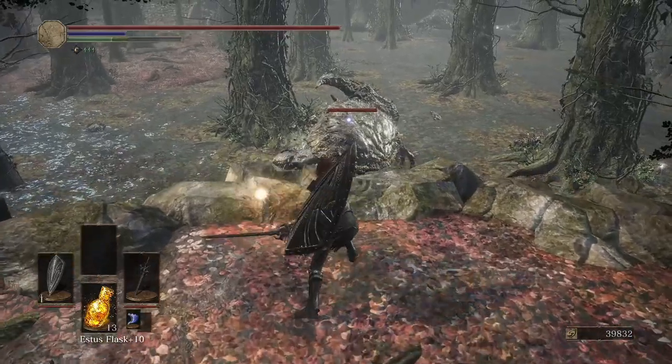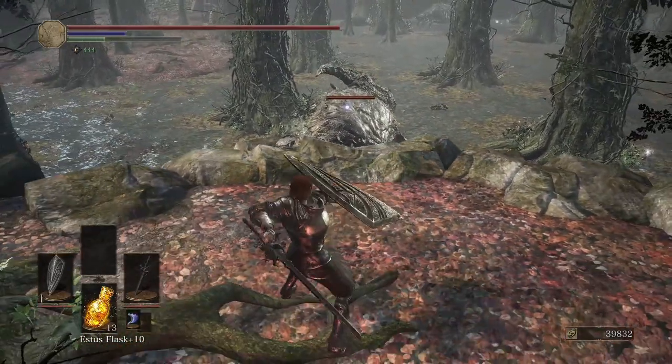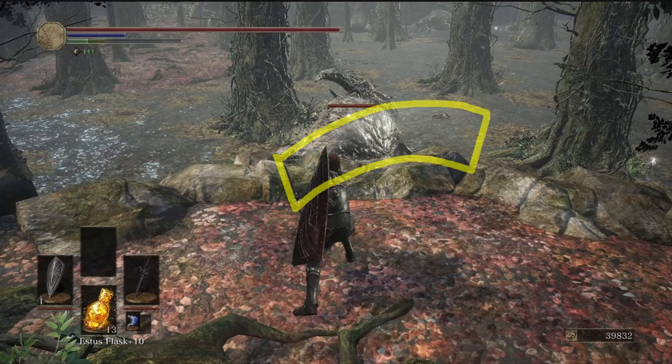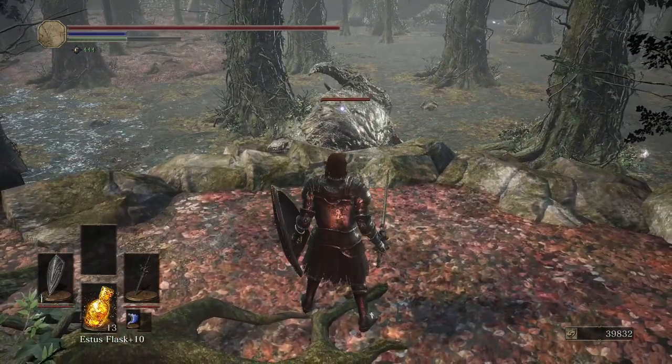But how did you time it so well? Here's the trick: when you do a light attack, you see this white swing effect. When you see it, you tap the weapon art button, then your weapon will flare up.